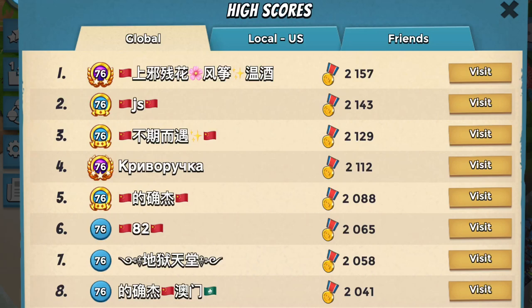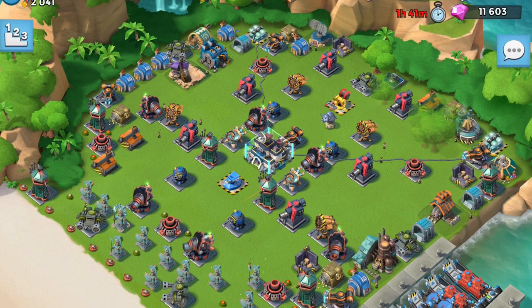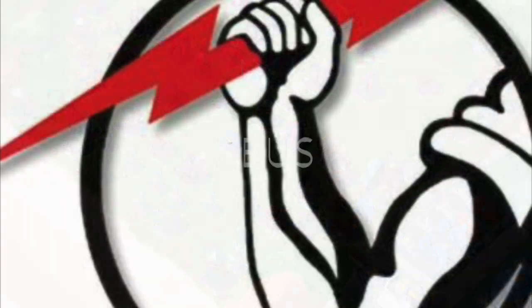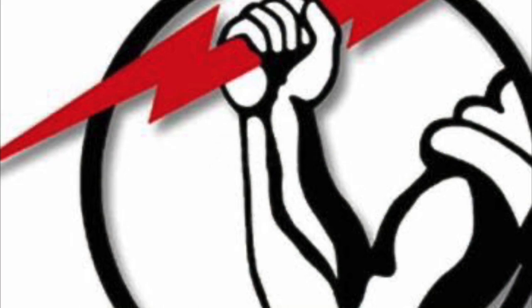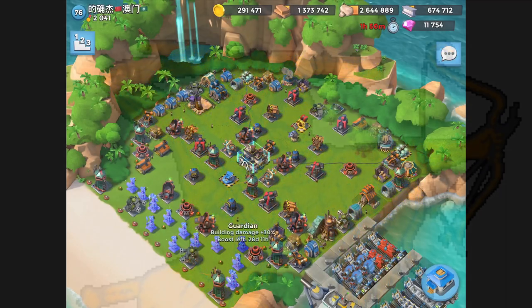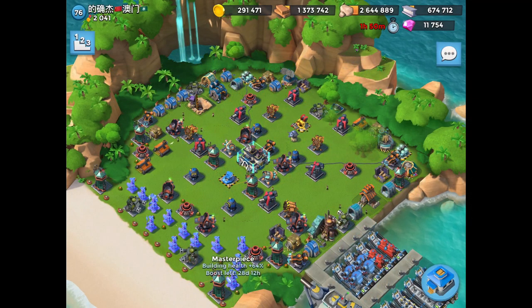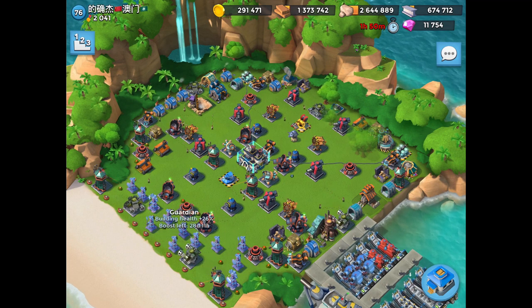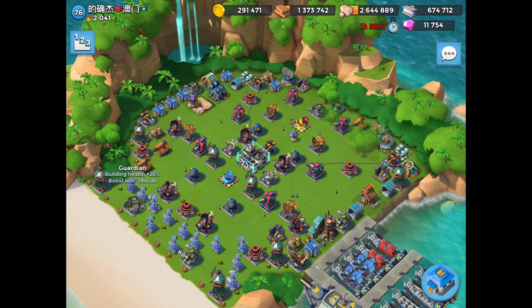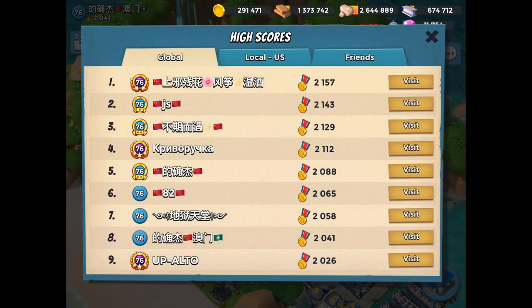Hi, Zeus here. Global number eight, a member of the Chinese cartel currently at the top of the global leaderboard, has deployed 12 boosted ice, and I want to show you how I beat it. 12 boosted ice bases are the hardest to beat in Boom Beach on the main base, and they're generally deployed by task forces to block progress of opponents going up the leaderboard.